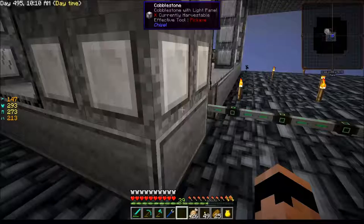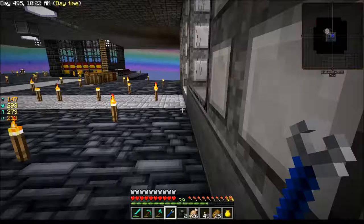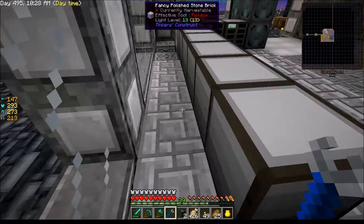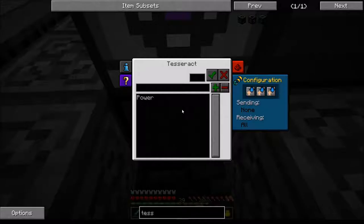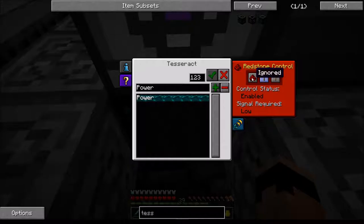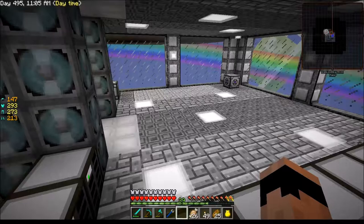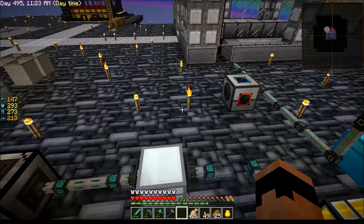Now I go set up the other tesseract. Coming over here — shift right-click — I grab my other tesseract and pop it down right there. Right-click on it, select power, receive energy, turn off fluid mode, turn off item mode. Ignore the redstone on both — and now it should be active. Yep — it's active.